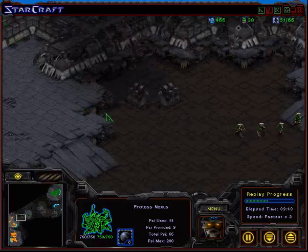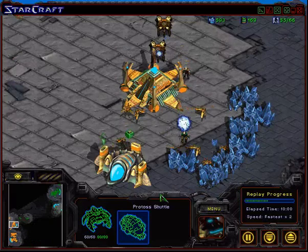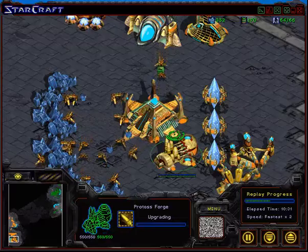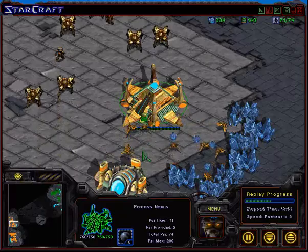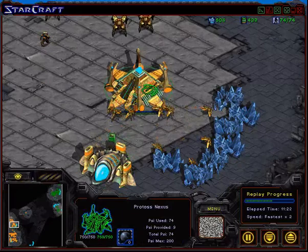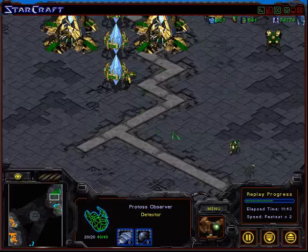Jang In Sang is going to counter-attack. This Shuttle has one Reaver. Shin Dong Jin decides not to attack — he should build his expansion sooner or later because he needs to catch up on money. Jang In Sang is getting very, very rich — bigger and bigger. If you look at Shin Dong Jin's supply, he's at 48 supply right now, whereas Jang In Sang is at 74. The extra expansion is really paying off and benefiting Jang In Sang, giving him a lot of money and a high supply count.